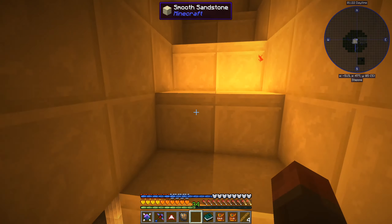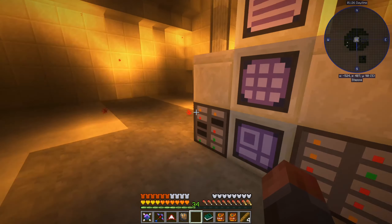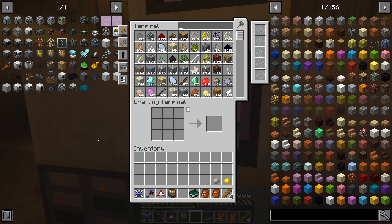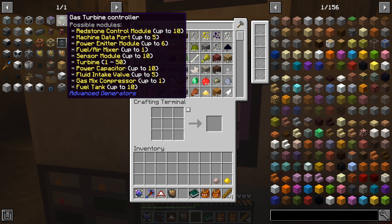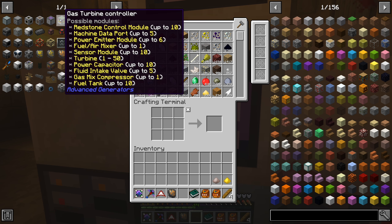We'll see what the rate is once the system comes online as far as how we use it. To get started, we need to build the reactor. To do that, we're going to need a few pieces. At a minimum, you're going to need four things: a turbine controller, which is absolutely required - it's just like a smeltery controller. And one turbine, but you can have up to 50 of them. Let's start with one - the tooltip says one to 50. You can see possible modules on the gas turbine controller, and not all those things you need; you can add them on at will.